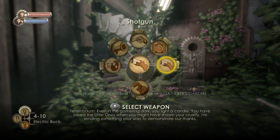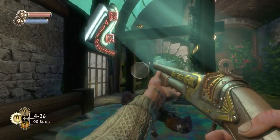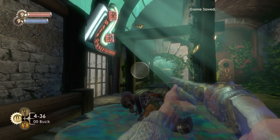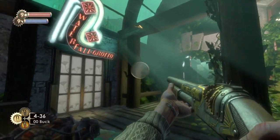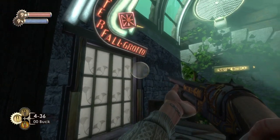You can see at the bottom I'm getting another teddy bear at the Gatherer's Garden — we will be getting that later on. It does sort of follow you around; if you don't get it at this one you'll get it at the next one you see, wherever that may be.